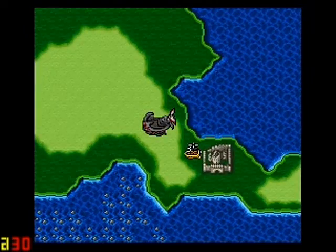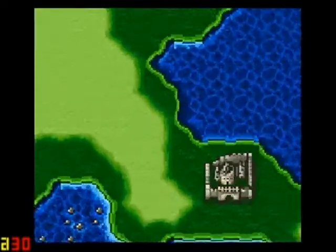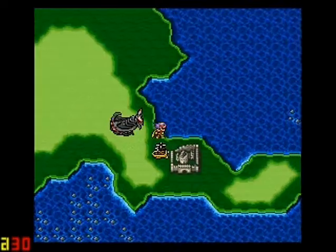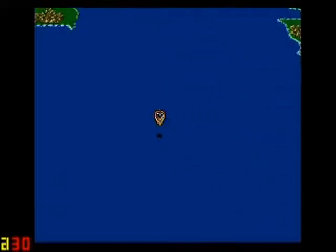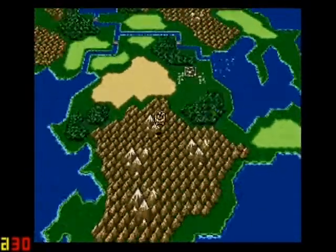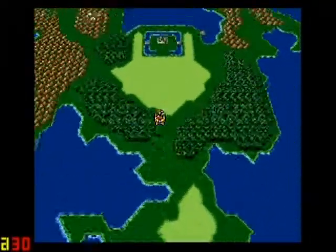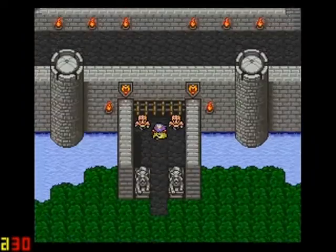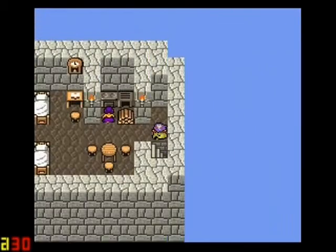We've got a ship right here willing and ready for us, so we have to go to the Underworld shortly. We've got two things we've got to do real quick. First off, you remember when we went and bonked Yang on the head? Well, we've got to go see his woman. Just keep going up and keep going up.